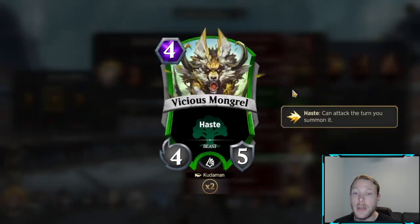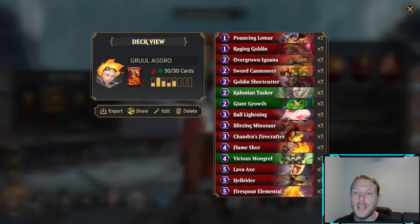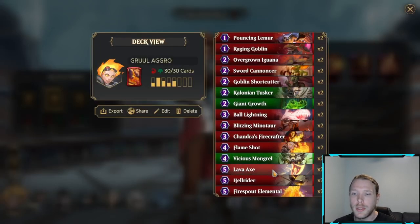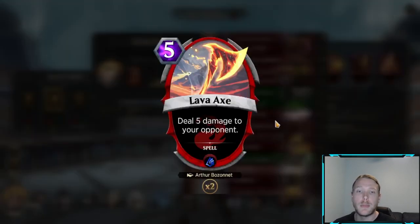Vicious Mongrel is one of the main reasons we're playing green — 4-drop 4-5 with haste, it's very good. If you go second and you have the mana gem, just don't use it and drop this on turn 3 and it will win you games. Lava Axe — basically between this and Chandra's ability, your opponent starts with 9 less life. And that's really powerful.